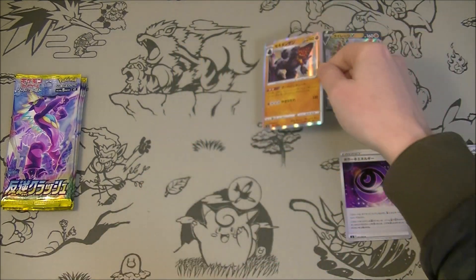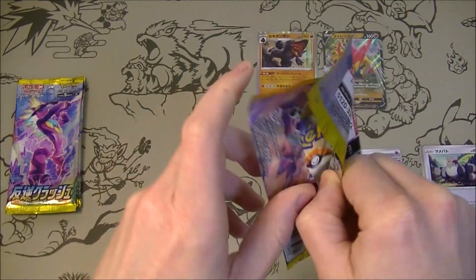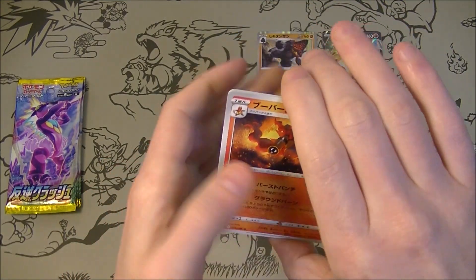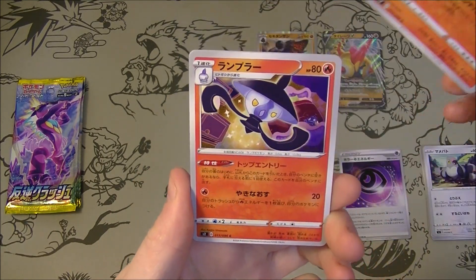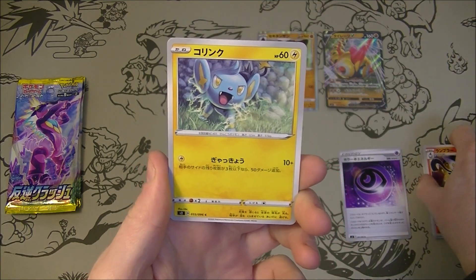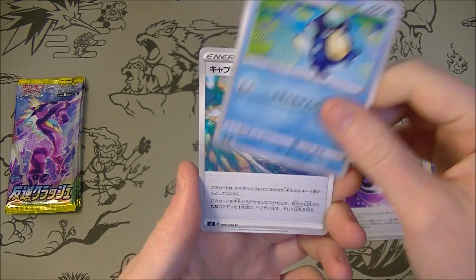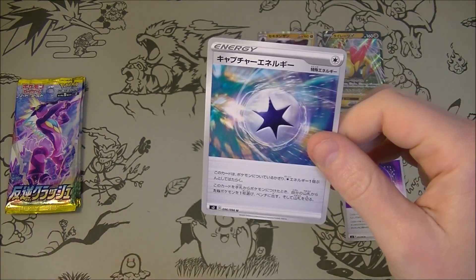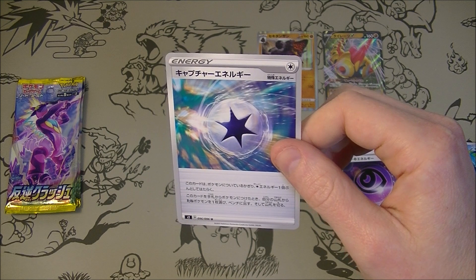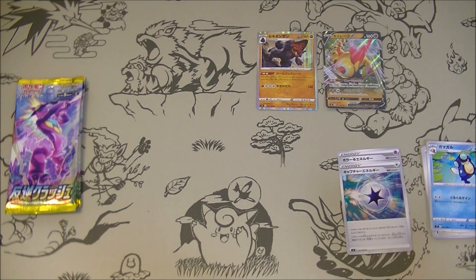Wrong holo — not the one we wanted. Like I said before with this set, it's really not a lot of cards that are very expensive. I really should just go buy all the singles that I want, because it would be so much cheaper — a lot of the Full Arts and stuff are like $3 to $7, they're actually really cheap. So we could just get a bunch of them rather than buying packs. We got the Capture Energy — it's pretty good. When you attach it from your hand, you can search your deck for a basic Pokémon and put it onto your bench.